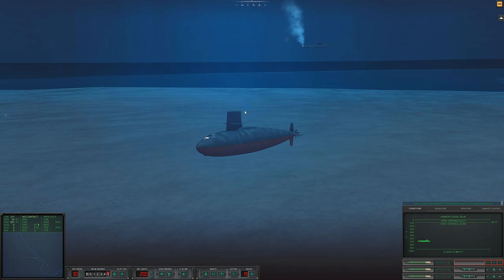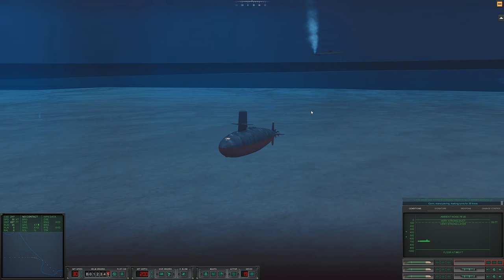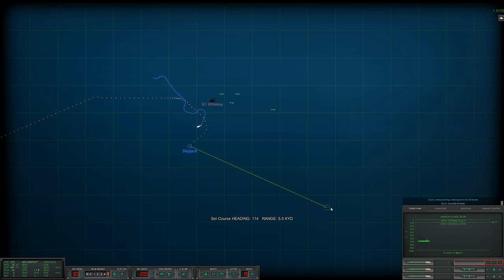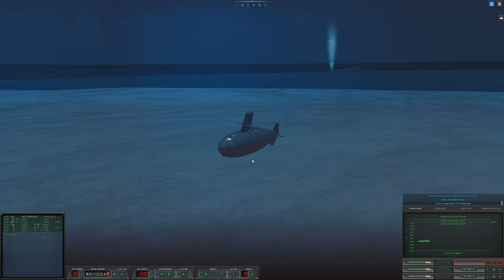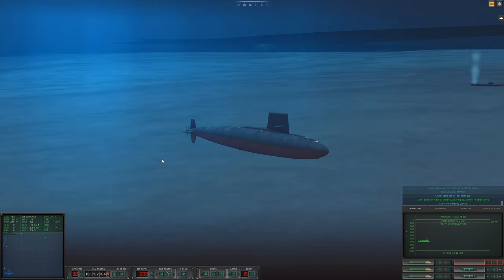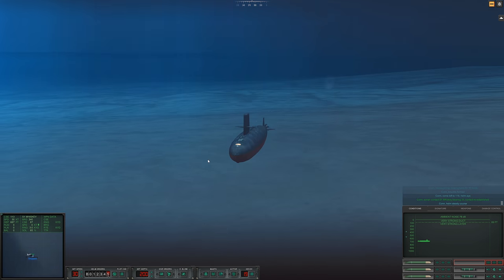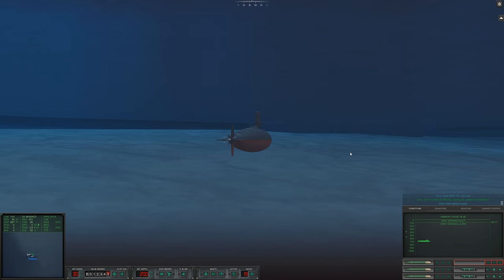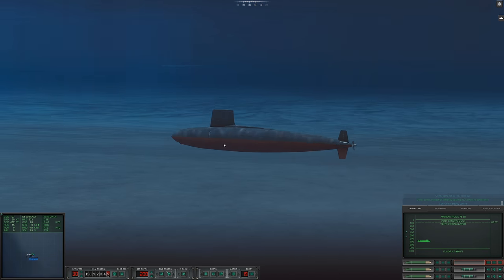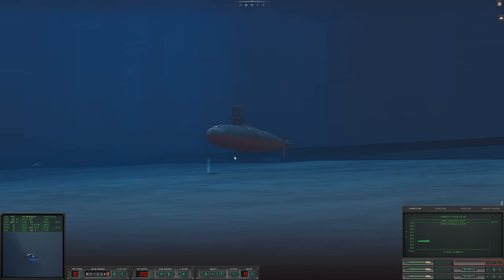Con sonar lost contact. Sierra One, last bearing 018 — contact breaking up. And for some reason this torpedo is still following me. I love how it wasn't picking up the Whiskey but it picked up me. Come left to 211. We're going to just get out of here. We can outrun this torpedo — its top speed is 26 knots. We'll just run away until it explodes. Oh, it lost us.